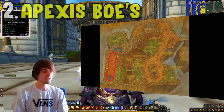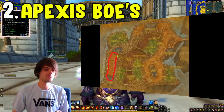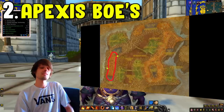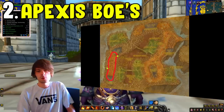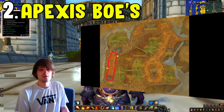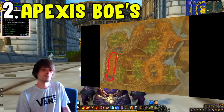Moving into number two, which is the Apexis Crystal farm. This one is located in the Blasted Lands — we are not going into Wod for Apexis Crystals. These Apexis Crystals are collected within your bag and not as an actual currency. You'll be wanting to kill all the mobs in the area shown on the map. They have a chance of dropping Apexis Crystals, and if you bring your skinner you can also get crit leather and crystal-infused leather along with this.